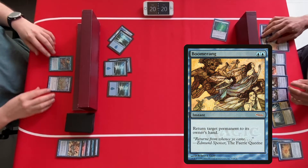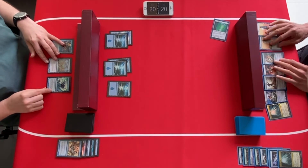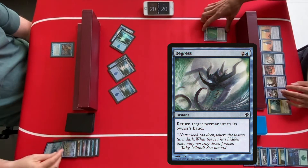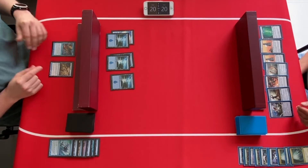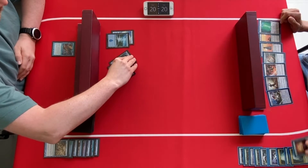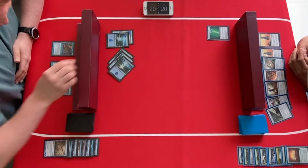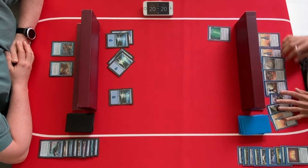Boomerang hits the tower. Eye of nowhere is a sorcery so it can't be played on the opponent's turn. Two cards have been discarded, and we're waiting for the softlock. Eye of nowhere bounces the power plant again; it's replayed. Regress bounces the power plant again — the Urza Tron player is a little bit trapped. Another bounce spell but still no six lands. Consigned to Dream causes another discard. The Urza Tron player can't get lands to stay in play.